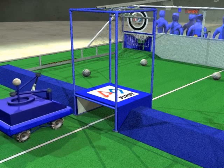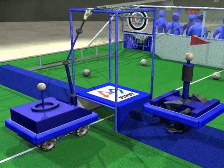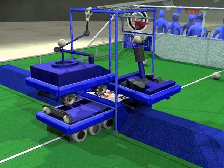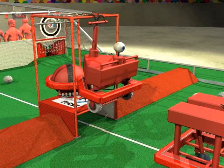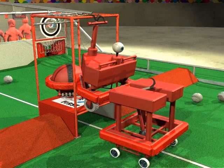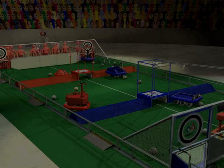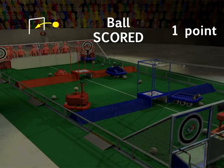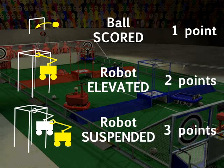Near the end of the match, robots gather near the towers. Robots can get bonus points by climbing on the platform or hanging from the tower. Larger bonuses are given if the robot is lifted by or hangs from a partner robot from their alliance. Scoring is simple: balls scored in goals are worth one point, robots elevated on the tower or platform are worth two points, and robots suspended from other robots are worth three bonus points.